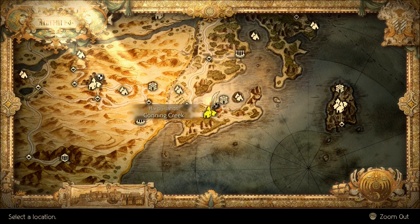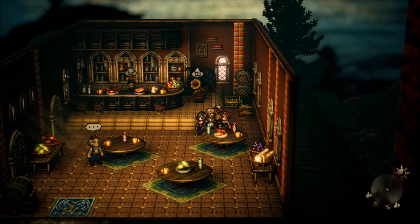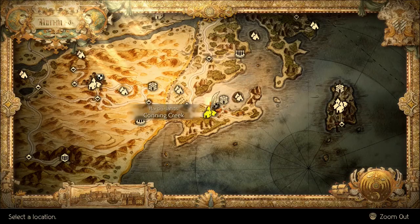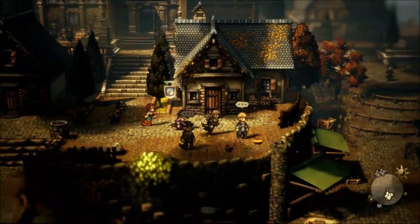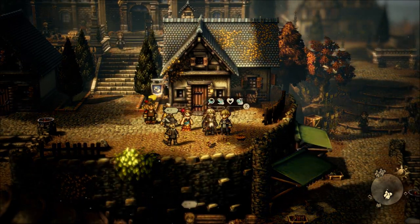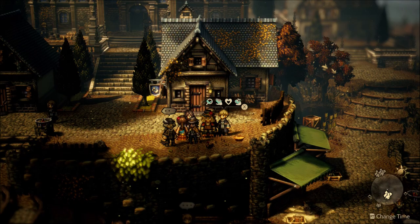The next Octopuff Pot kind of starts here in Conning Creek as well. There's an NPC — the Octopuff Enthusiast or something like that — standing at this table. You'll need to either allure, hire, or guide him to follow you, and bring him over here to Montwise to speak with the Octopus Researcher. This guy has a quest called 'Will Research for Money.' Just start that quest and bring the Octopuff Enthusiast right to him, and that will get you the second Octopuff Pot.